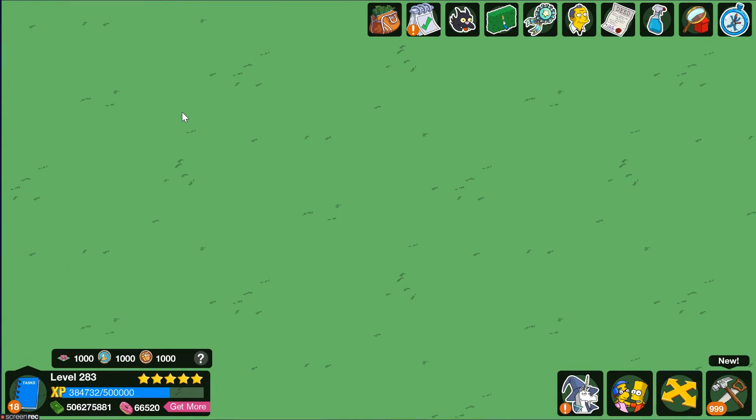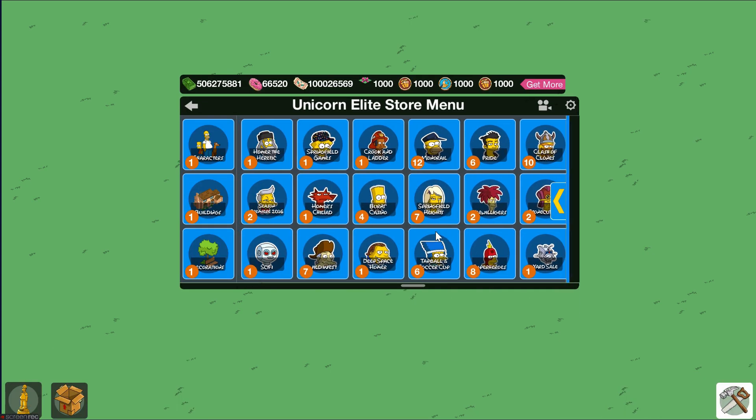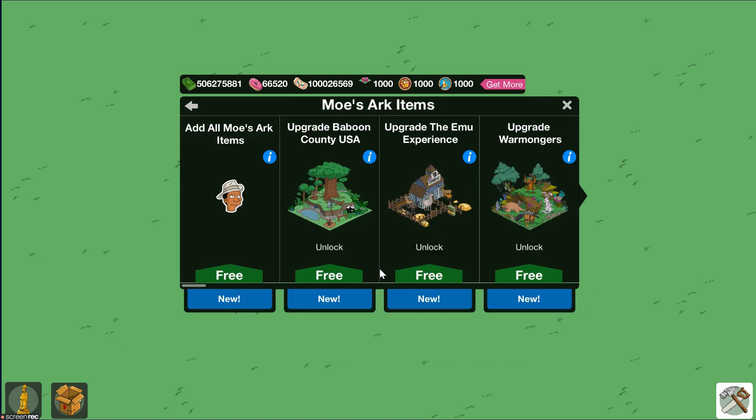The next thing I wanted to talk about today was the Moe's Ark menu — more specifically the animal decorations. There are five of them that you can upgrade, and that button wasn't working. It is now, so we're just going to show everyone how that works.